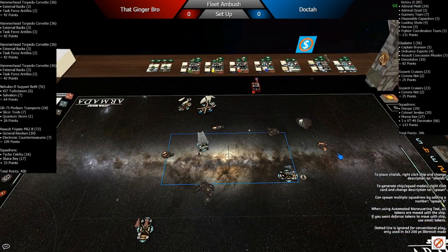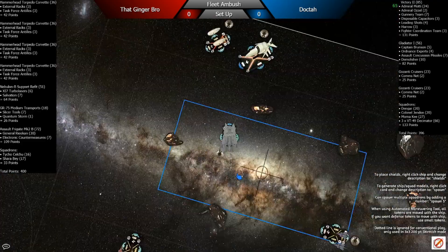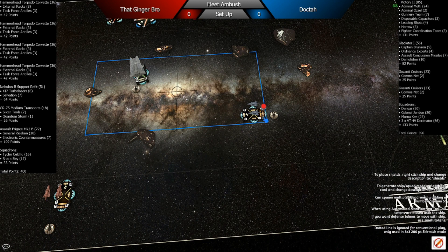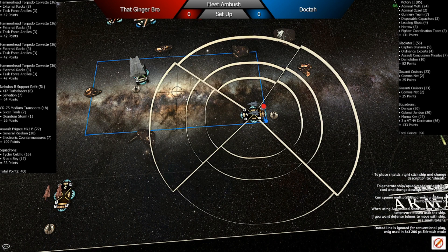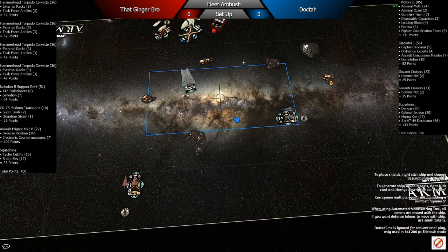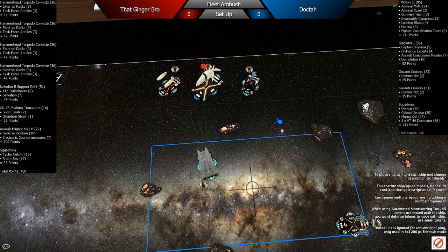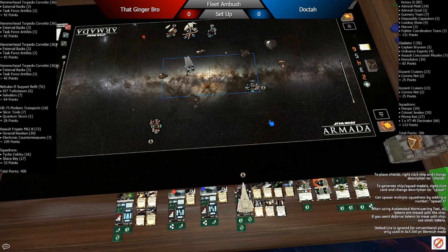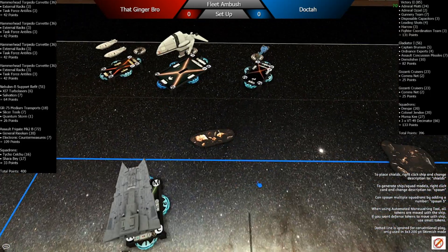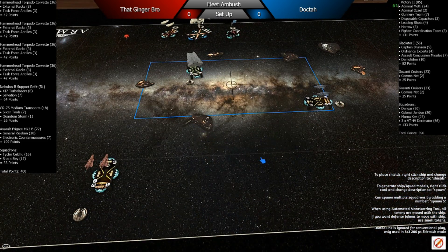I need to find an escape vector for the Demolisher in case it survives. He's got a bunch of Hammerheads in place, and I thought they're either going to ruin my day or be kind of ineffective. I think he picked the wrong angle with the Hammerheads — maybe he should have done the inverse, turning the opposite way with all the Hammerheads on the left side. But it would have been harder to do, so who knows.